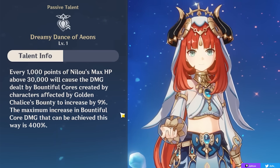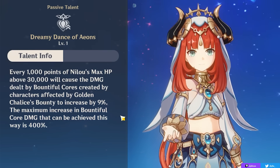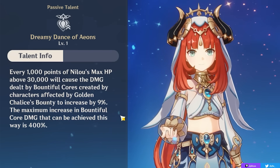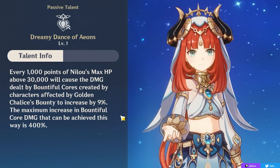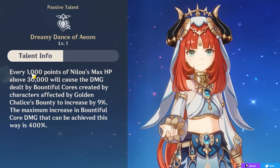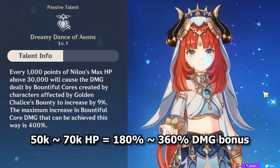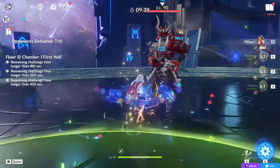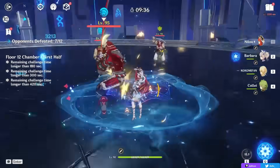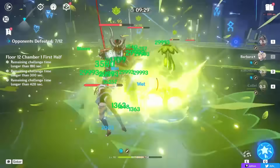Every thousand points of HP your Nilou has over 30,000 gives you a 9% damage increase to the Bountiful Cores you create — which is pretty insane given how much HP you can typically get. Because of this, investing in Nilou's HP by leveling her to 90 and stacking HP artifacts will typically give you the highest overall team damage. While 9% might not seem like a lot, that's per thousand HP over 30,000, and a high-investment Nilou can have 50,000 to 70,000 HP depending on your artifacts and whether you have her signature weapon. That means a massive damage increase to Bountiful Cores, on top of the fact that you generate a ton of cores in AoE — all dealing AoE damage — so it's a very important passive to maximize.